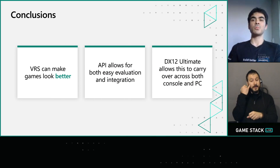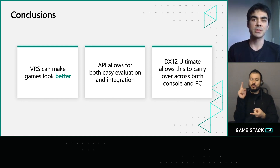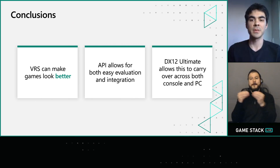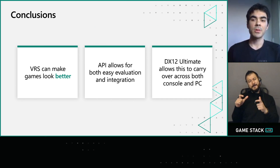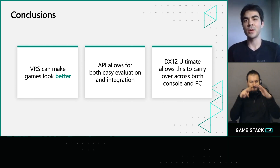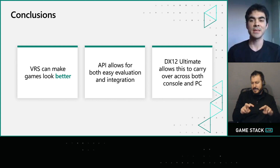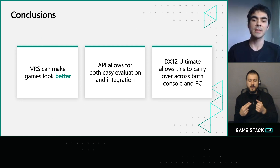To wrap up, the one thing to take away is that VRS is a tool that can make your games look better. It's easy to see it as a feature that strictly reduces resolution, but when used in tandem with dynamic resolution, it gives you much better control over where you spend your GPU time and ultimately a higher quality frame. I'm a big fan of how the VRS API was designed — with a lot of GPU optimizations, you don't really have a crystal ball to tell you which will work out. With VRS, you can use Tier 1 to quickly assess what kind of performance gains you might get. And since this is all using DX12 Ultimate, any work you do with VRS will carry over across both console and PC.